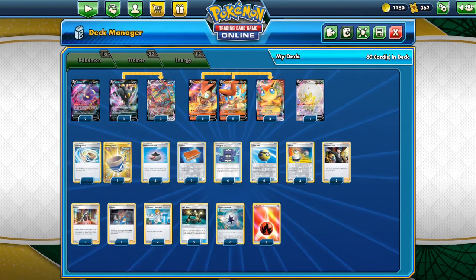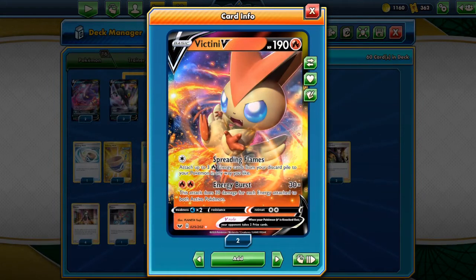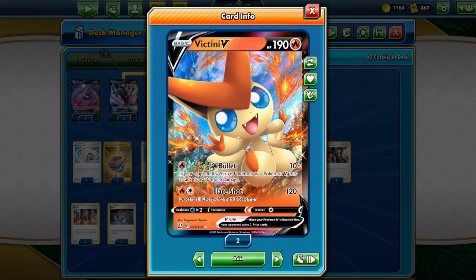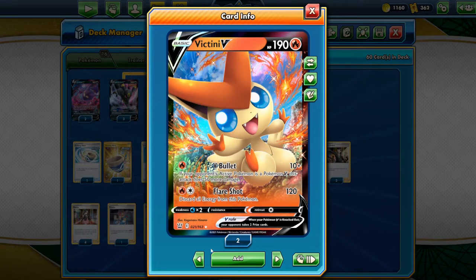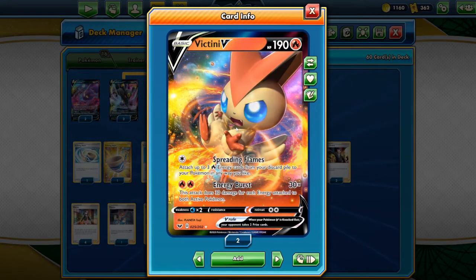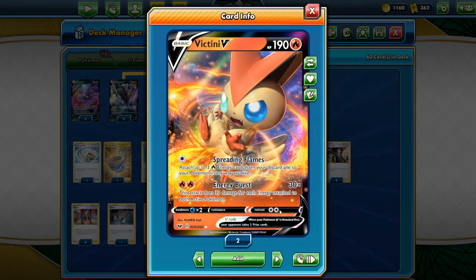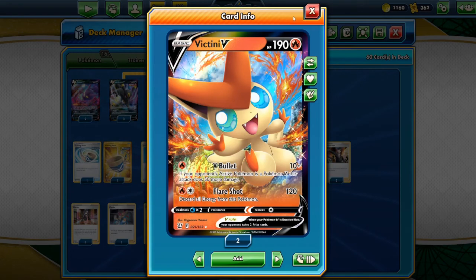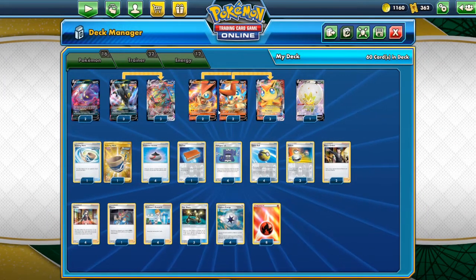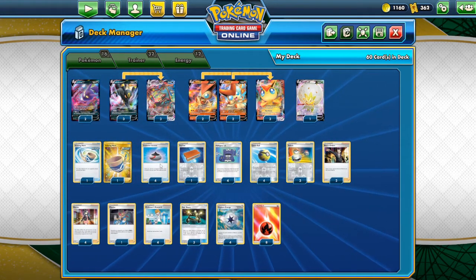As for the lineup of Victini, I'm tweaking with a 2-2 line — Victini V with Energy Burst and one with V Bullet. Really it depends on whichever one you want to run; you can run both, a 3-1 split, or four of one copy — it doesn't really matter. I just said why not do two of them and see which one I like more. We do run a good amount of cards to try to evolve them as soon as possible.